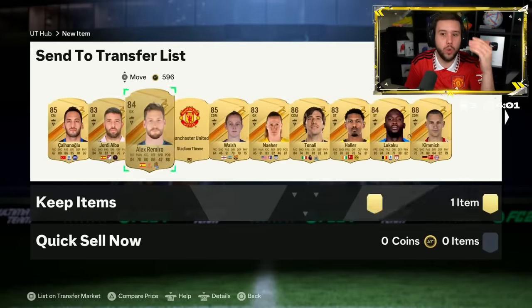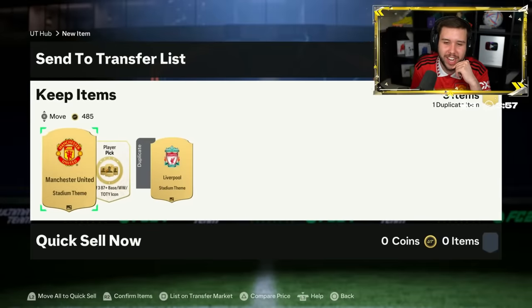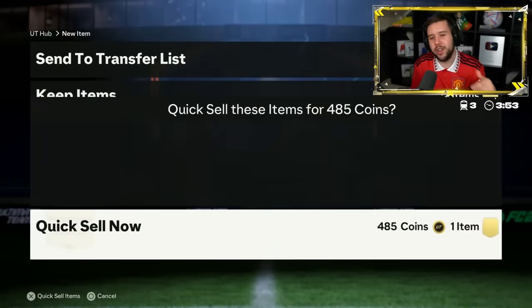Dalwizzi has done the icon player pick - this also ended up refreshing today. He supports Liverpool, so we all know what's going to happen here. Can we not quick sell it though? Thank you, let's go.